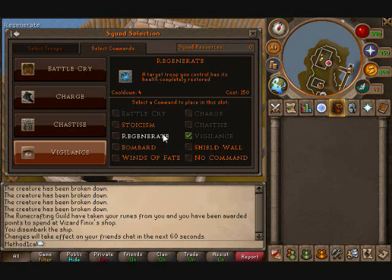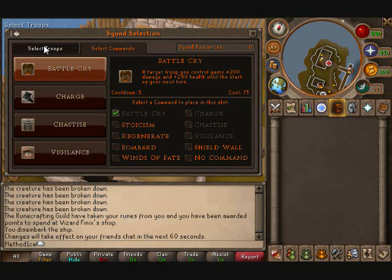Regenerate is somewhat broken, and I'll get into something about that later. Basically it completely restores the hit points of a target unit, and it costs less than Bombard but it does have a 4-turn cooldown. Stoicism is one of the other good abilities you could use — it gives a target troop plus 400 hit points until the start of your next turn. That's similar to Battle Cry, but it adds a full 400 instead of 200 split across attack and hit points. Generally I don't really use it because Battle Cry is better.